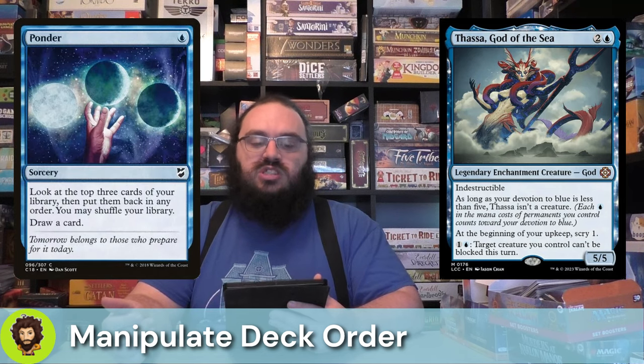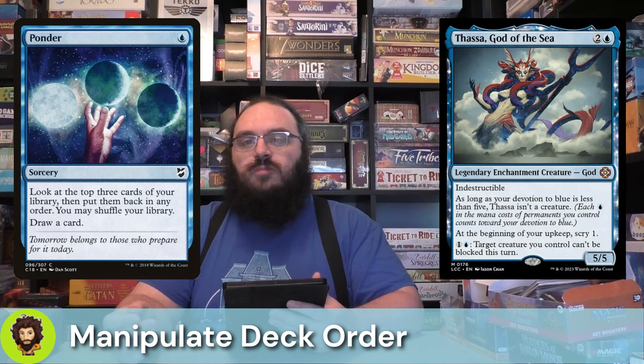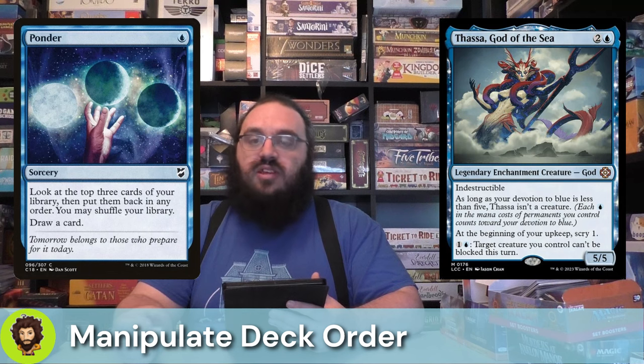Ponder is up next. It is sorcery speed, but we're going to look at the top three cards, arrange them in any order we want, and then draw a card. Ideally, you have a non-enchantment be the very top card at the end of this, and then two enchantments below that. That way, when we draw cards on our opponent's turns, we're going to get those miracle costs for ourselves.